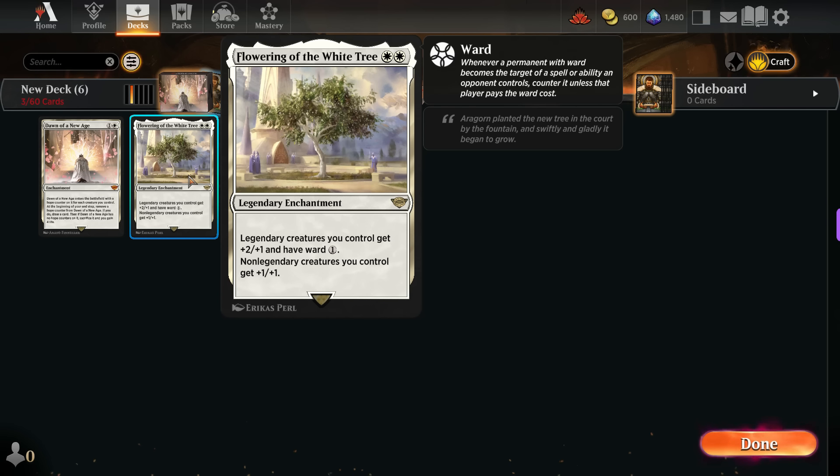It boosts your creatures significantly and provides them with a certain level of protection — in this case the legendary creatures — and even small token creatures benefit from the +1/+1 boost. I can hardly believe it costs only 2 mana. It's so cheap and you can play it on turn 2. I must also mention that I love the artwork depicting the elite guard surrounding the trees, the blue ones, which you can also see in the film.